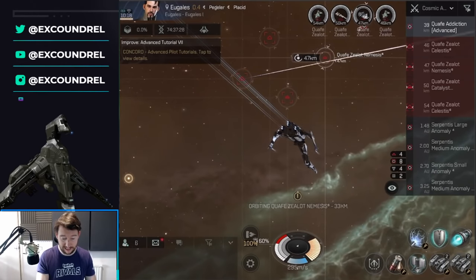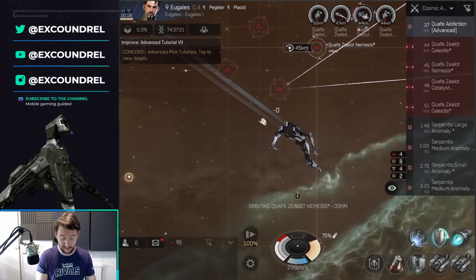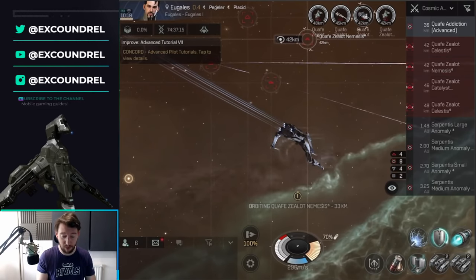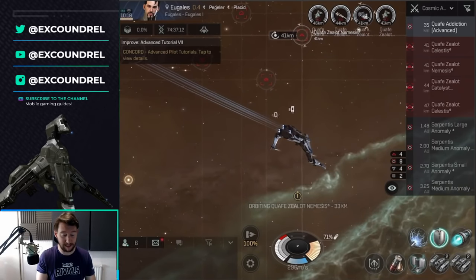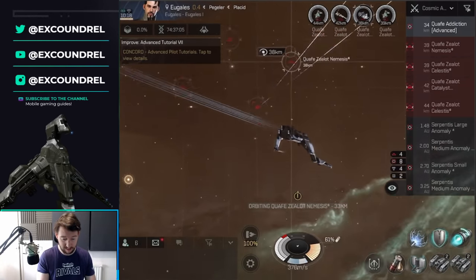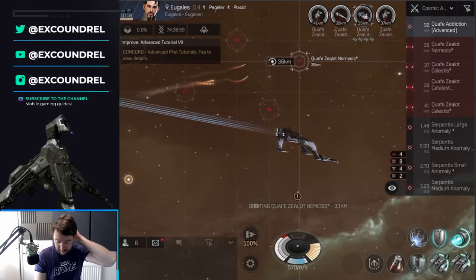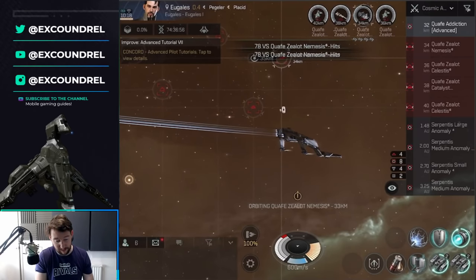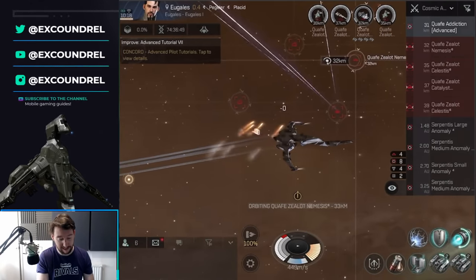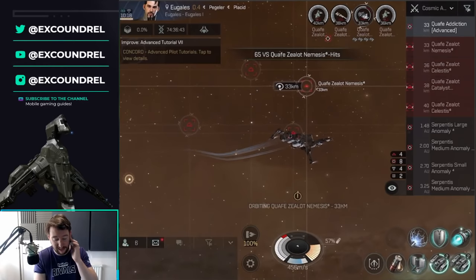As soon as I get into range I want to take out the frigates first — they're the hardest to take out but also removing a frigate from the engagement cuts the enemy wave DPS by a significant amount. I'll pop my afterburner and get into missile range, then start firing. I want to pop my afterburner, maintain orbit, and continue to cycle around firing missiles. My afterburner makes me slightly harder to hit so I'll keep it running.